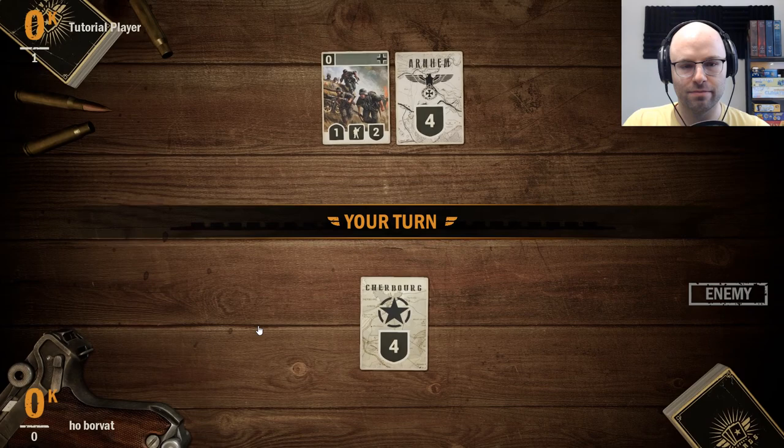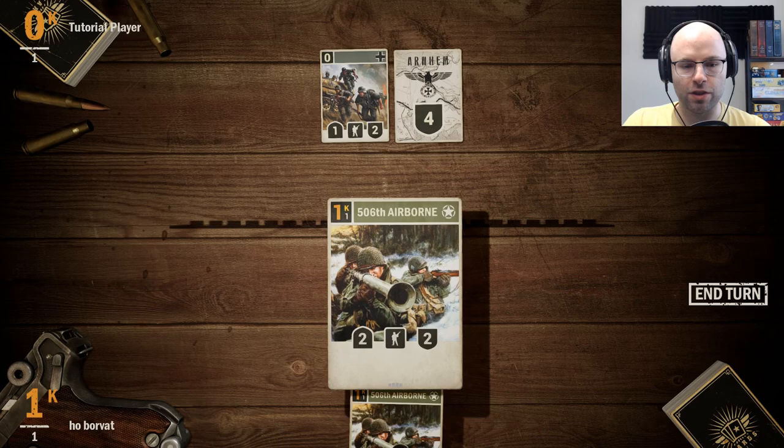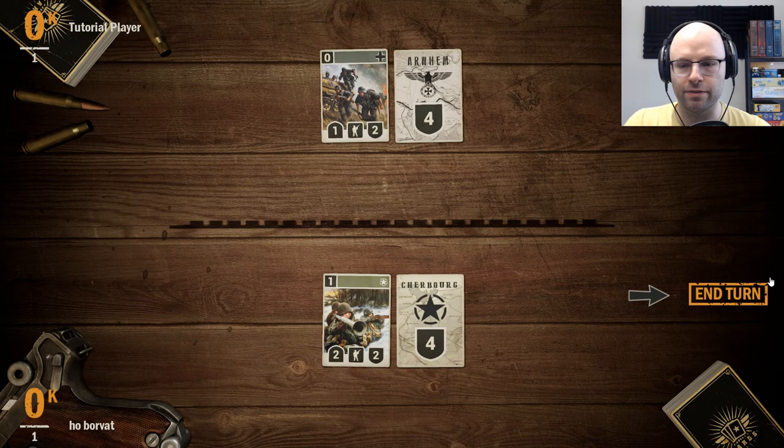Alright, it's my turn. My first infantry unit — the 506th Airborne. Infantry units can either move or attack each turn. Start by deploying it in your support line. You're a 1-2, I'm a 2-2. I don't know what the 1s and 2s mean — I assumed it was attack and defense. Now you gotta face me. You wanna get to the headquarters? You're gonna have to get through me.